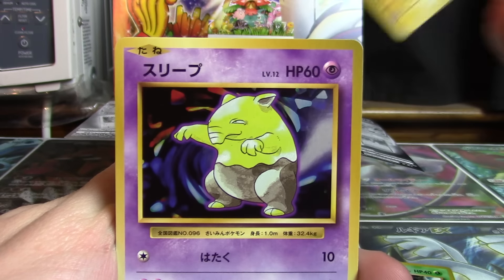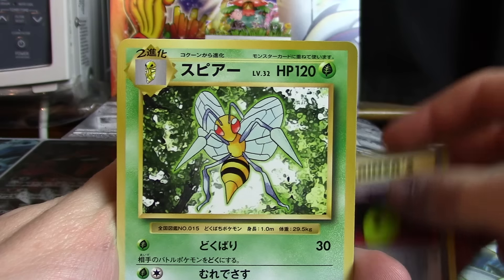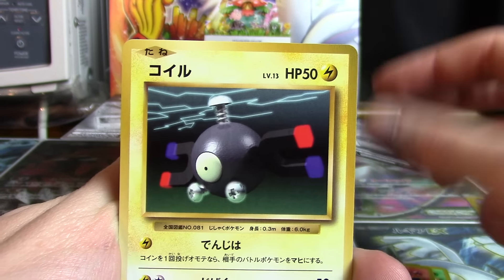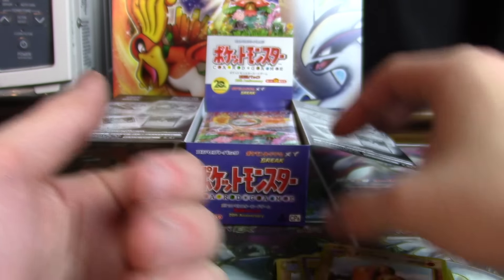We got a Weedle, Voltorb, Drowzy, Metapod, Doduo, Pikachu, Machamp Hollow, Arcanine, Devolution Spray, Beedrill, Seal, Kakuna, Ponyta, Magnemite, Machop, Koffing, Nidoking Hollow, Machoke, Energy Retrieval, and Dugtrio.